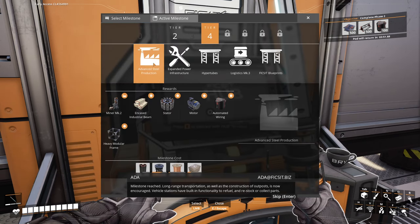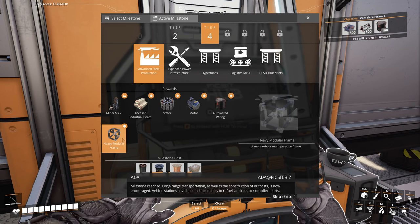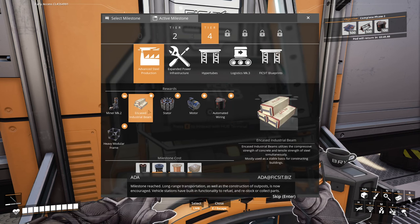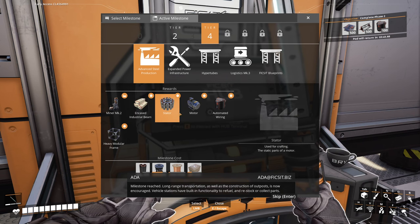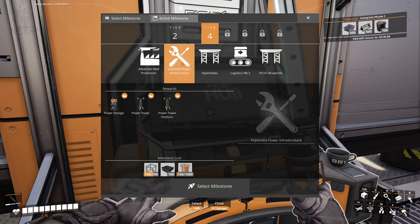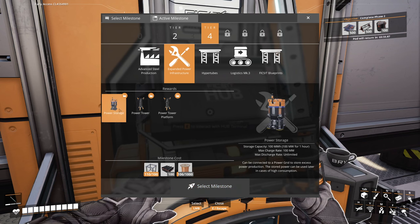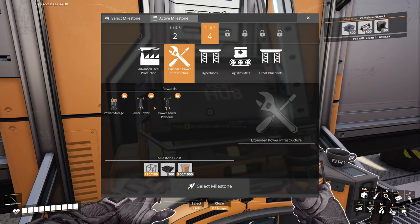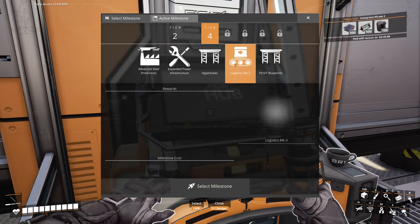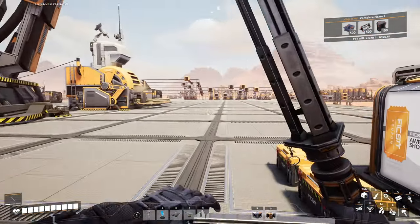Let's go to tier four — advanced steel production. So this is a stator, automated wiring, all that stuff. We'll start working on that next time because I need to get a lot of stuff for that. We can get power towers soon and power storage — probably good things. Hyper tubes. We'll get steel out and start getting some of that saved up.